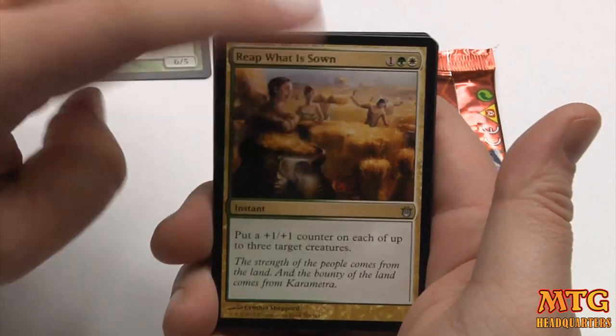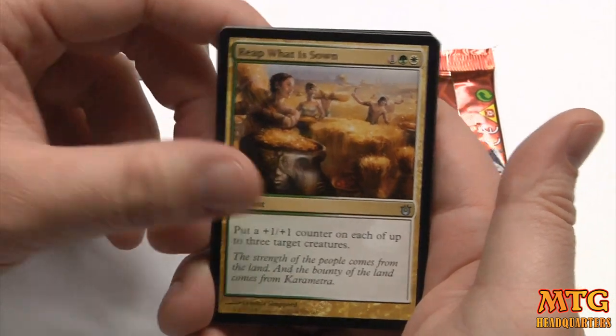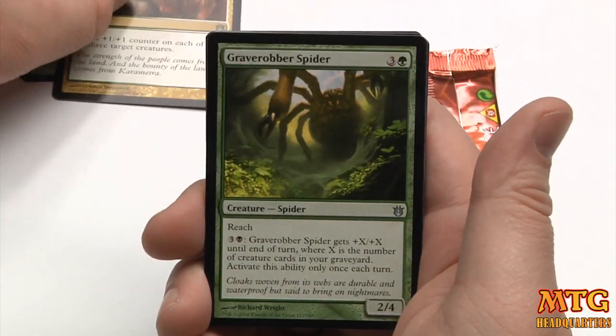Archetype of Endurance. Reap What Is Sown — this is a very, very good card with Heroic. I mean, it's just ridiculous.